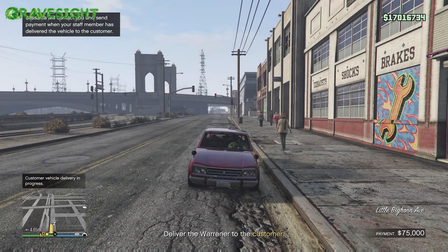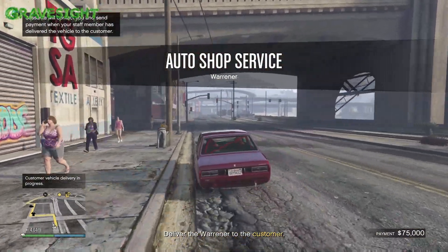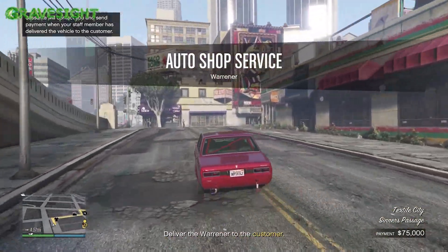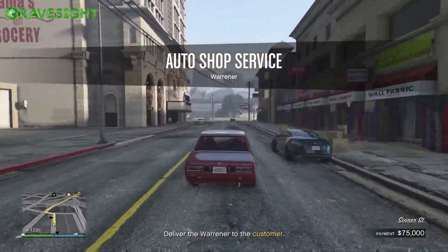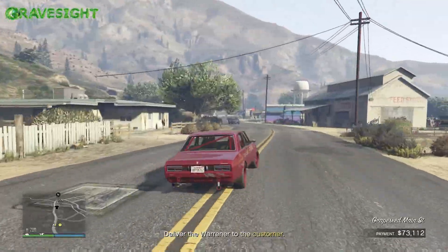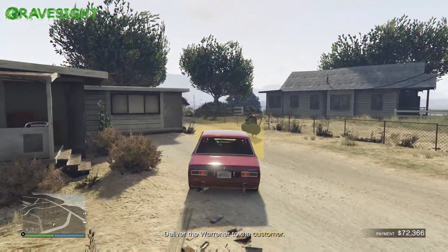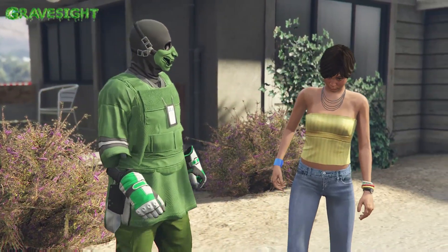If you do the glitch correctly and press the buttons fast enough, you should end up outside in a vehicle, and it should say in the upper left-hand corner that one of our workers at the auto shop is selling the same vehicle right now. We've just duplicated the car in the game. We're going to take it, sell it, see how much it's worth, and then see how much our worker gets for selling their copy.